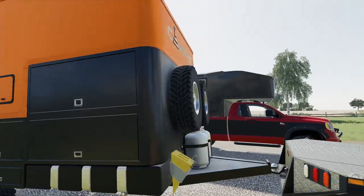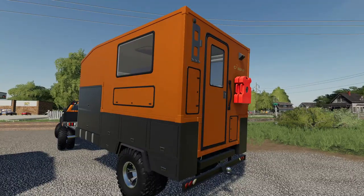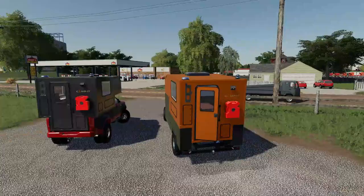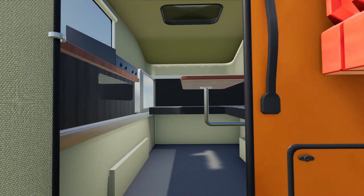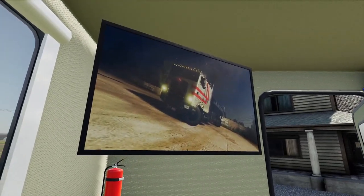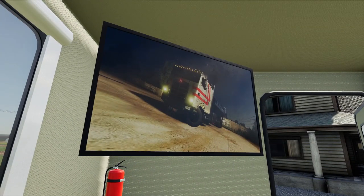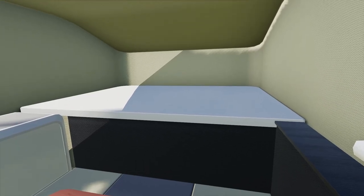We're going to jump into the features of this tow-behind Campit trailer first, as well as the truck bed one. The door to this trailer does open — you just have to go into your truck, press X, and it opens right up. Then there's a cool feature where you press E and you're now sitting in the camper. You've even got a picture of the TLX 9000 in there.